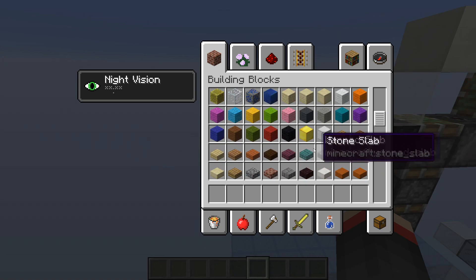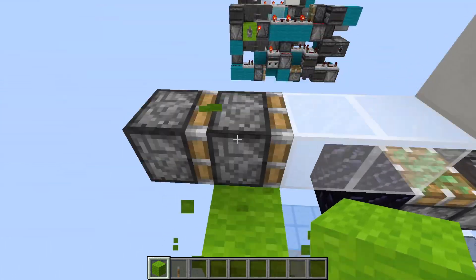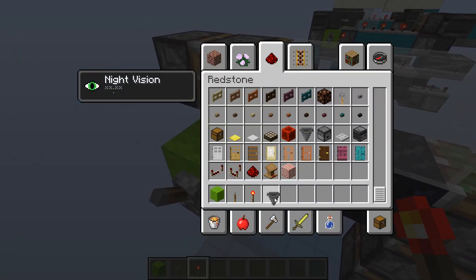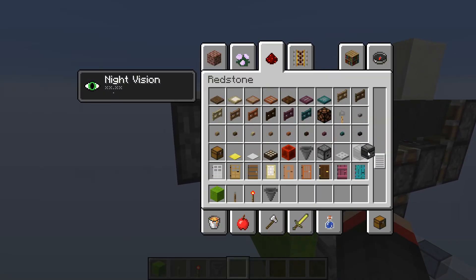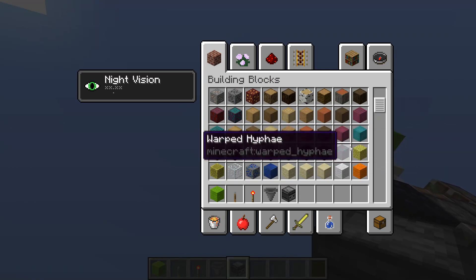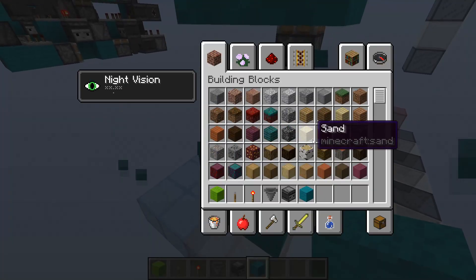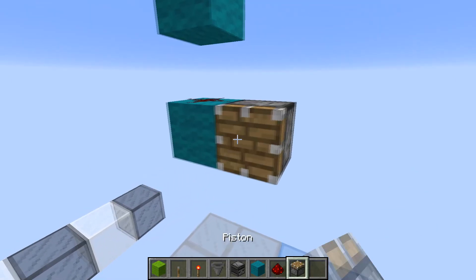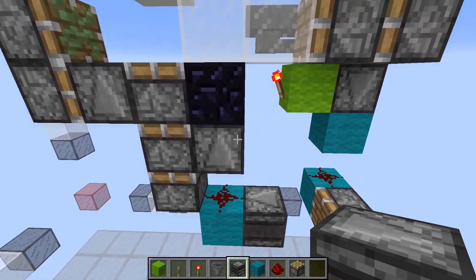We can get started on building our circuitry. Our input block is going to be right here below this second piston in the extender, and we're going to put a torch here and build our hopper circuit like that — we'll put items in it later. To build the closing we're going to get an output from this hopper here with this observer, then have another observer facing down which goes into a block right there. Below that block we'll have a redstone dust that gets powered, which will power this piston here, which powers this block with a redstone dust on it.